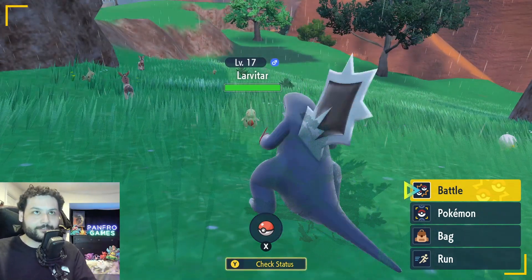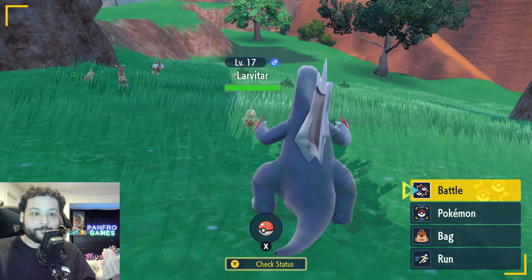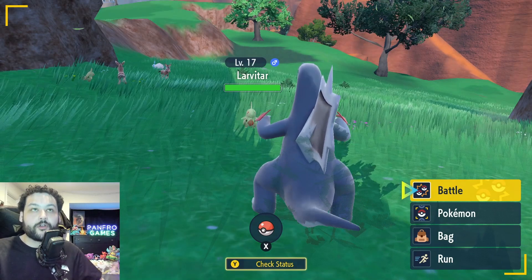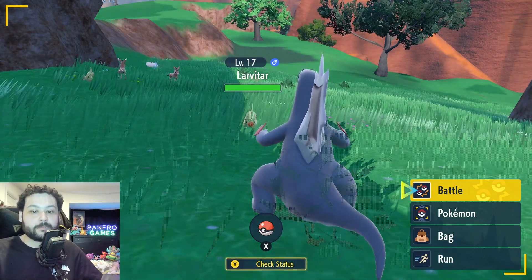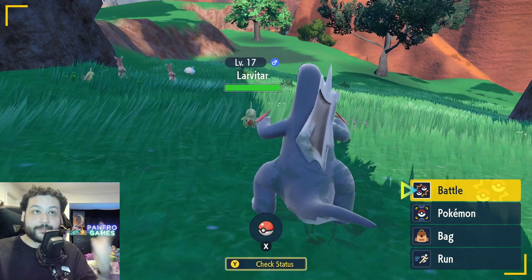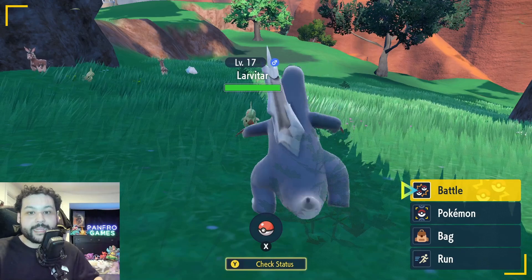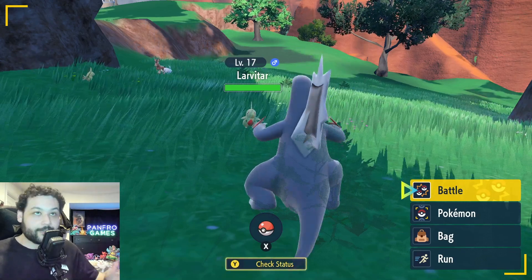If you want one at level one, you can always catch two Larvatars and make them breed, and then you can get a level one egg. That is how you get Larvitar in Pokemon Scarlet and Violet as early as possible. Hope you enjoyed this video - if you did, please leave a like, subscribe to the channel, and I'll catch you guys next time with more Pokemon Scarlet and Violet guides.